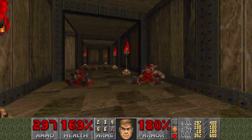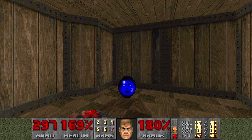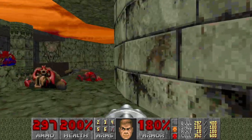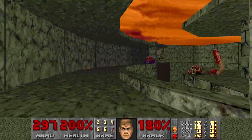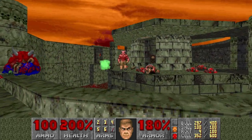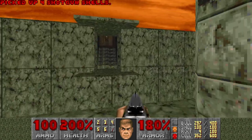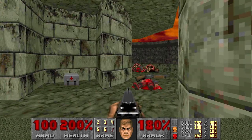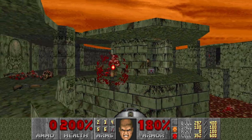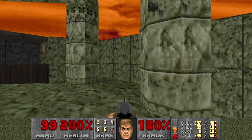Do I want to grab this supercharge now? Maybe not. There is nothing to do here anymore — we have the yellow key. So now we can open the yellow door and kill another Baron. And this raises the stairs, I think. And another Baron — nice. And this should raise the bridge.